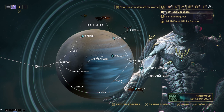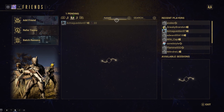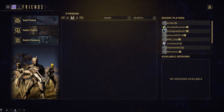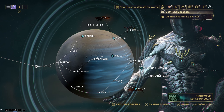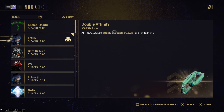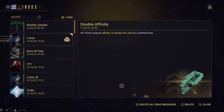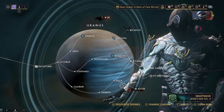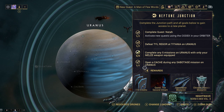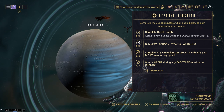Let me check out this first. I've got some mail - hey, one friend request. I thought you were already my friend - accept friend, there we go. I'm sorry if I add you late, I just forget to go up here. Acquire affinity at double the rate for a limited time - okay, cool. I think that's something to do with the anniversary. Anyway, let's go to Neptune and start the Second Dream.